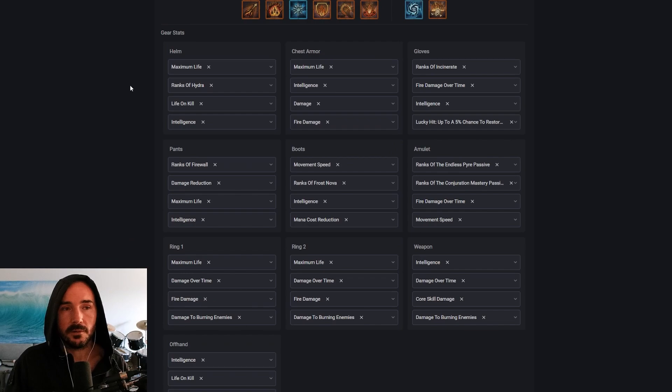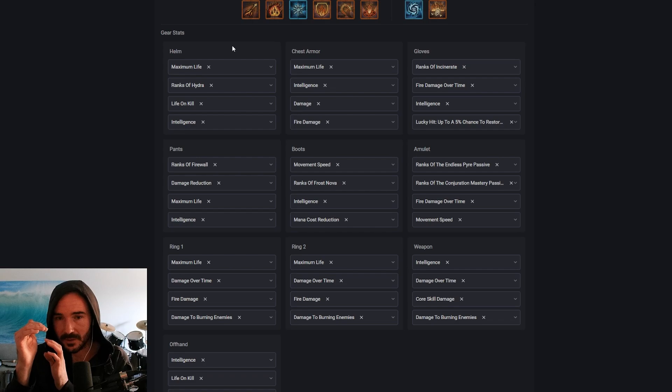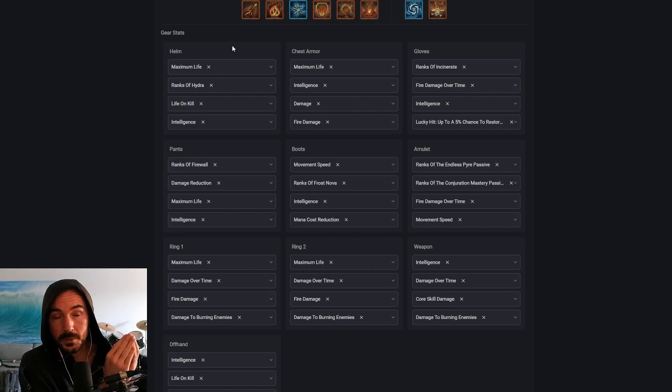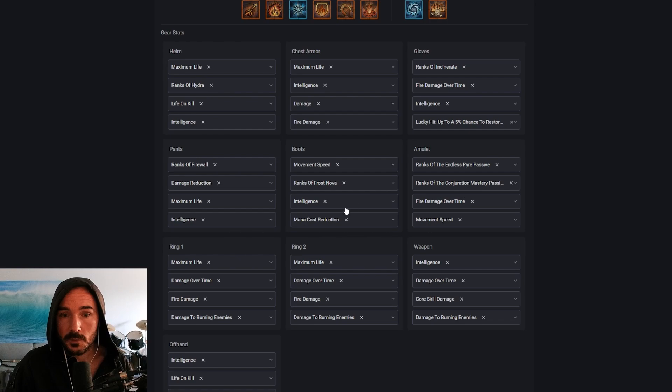These are the top four affixes I would prioritize on each piece. Keep in mind Intelligence is a lot better than it used to be because it still has its own group in the damage equation — while Crit and Vuln got capped and everything over the cap gets moved to the fourth bucket, Intelligence still exists on its own in the third bucket. So Intelligence should be higher priority than it ever has been. It's on most of these slots somewhere unless there are specific things that take priority over that little bit of extra damage.